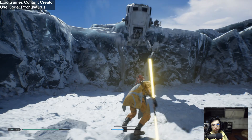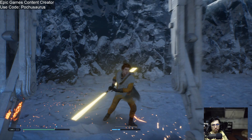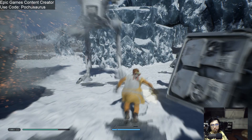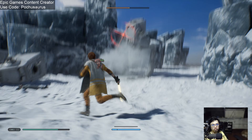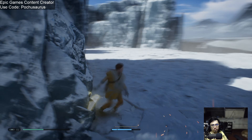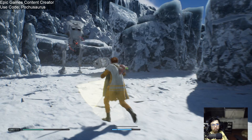If you unlock the double-bladed saber — however you want to call it — which you can do early on (we'll talk about that in a different video), you're almost always going to want to go for the switch attack skill, which allows you to switch your modes. That also means you're going to have to invest points into delay thrust and delay combo to unlock it, but they only cost one point each for those two skills.